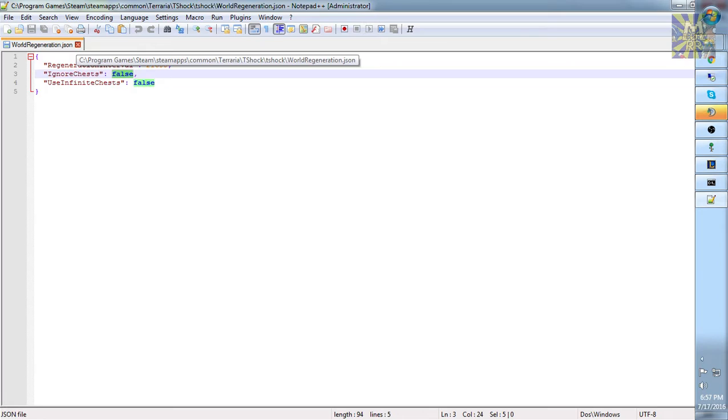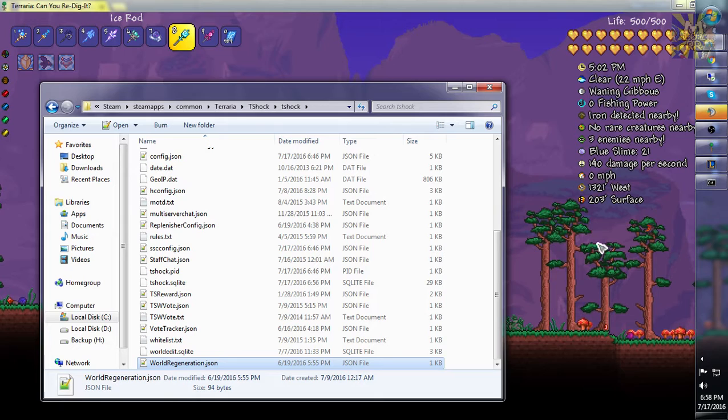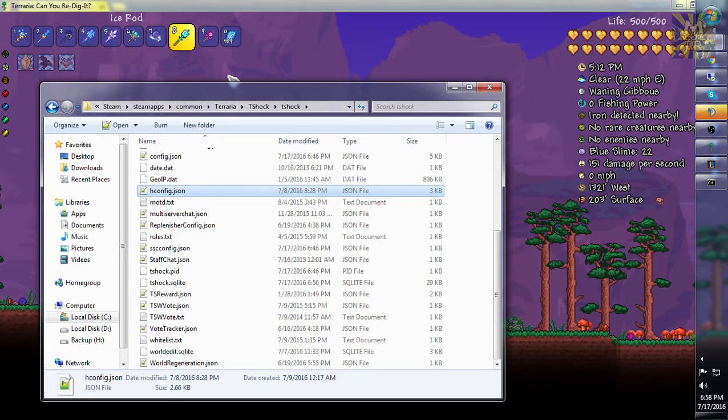These are actually the only options so far in this plugin. So if you want to change those options, go to that configuration. You can change the interval limit to any amount you'd like: 6 hours, 12 hours, 24 hours — that's completely up to you.